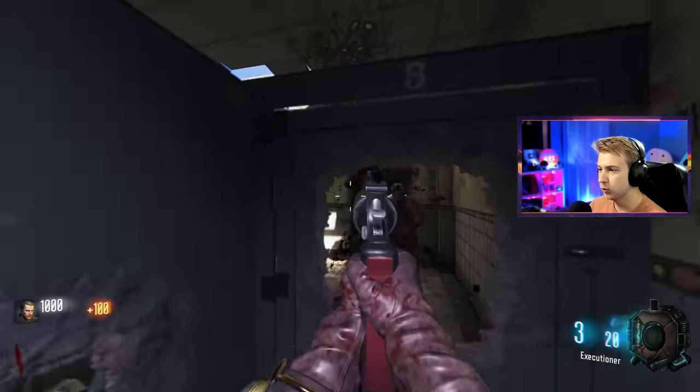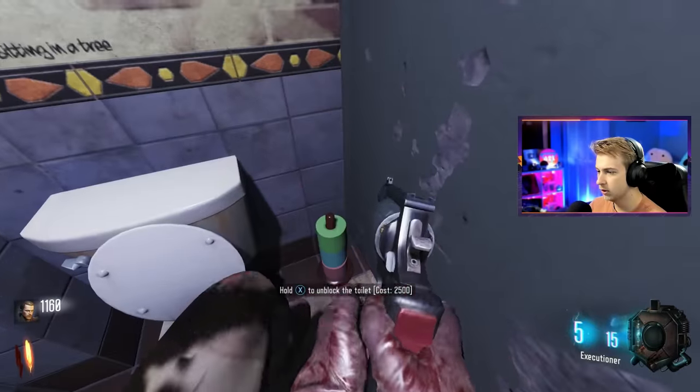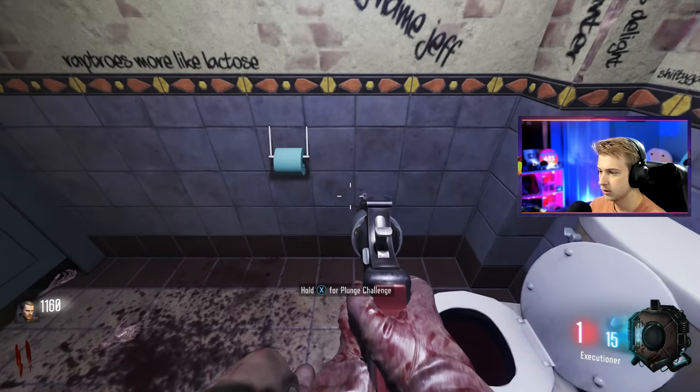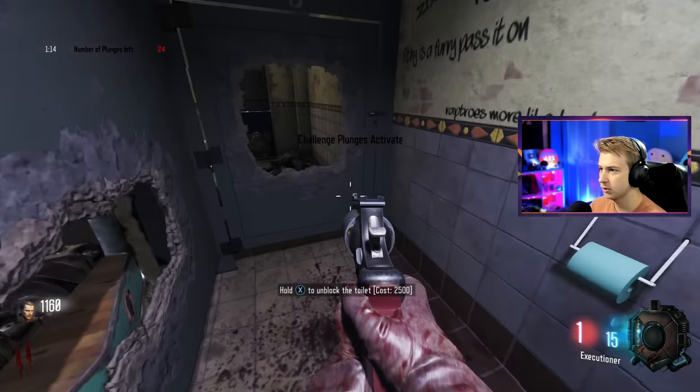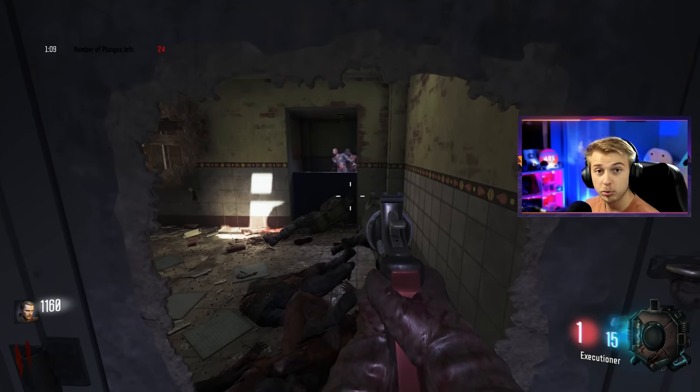I don't remember what to do. I'm pretty sure back here on this roll of toilet paper you have to do challenges, but I don't know how to start them. Do I shoot them? Hold for plunge challenge — there we go. Number of plunges left: 24. Okay, so I need to get 24 plunge kills.